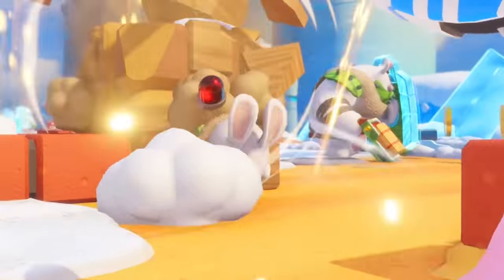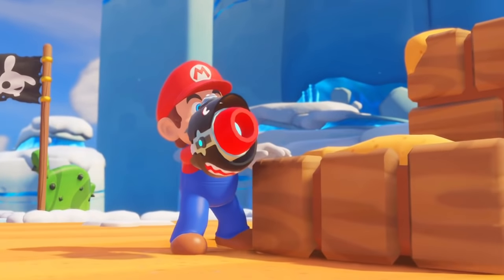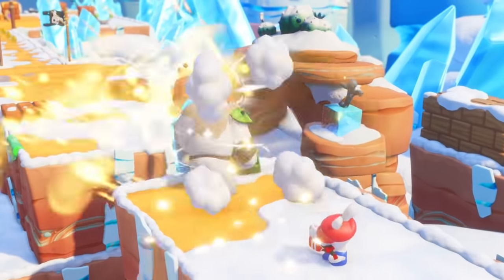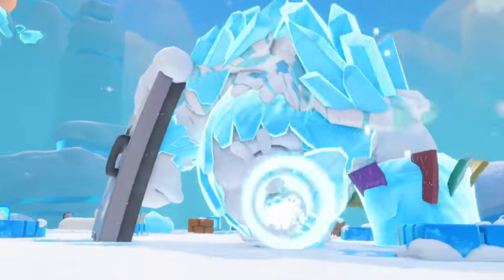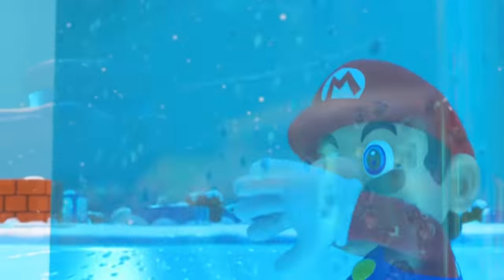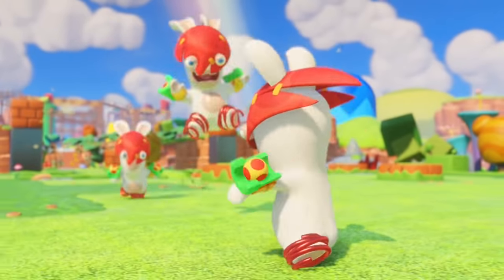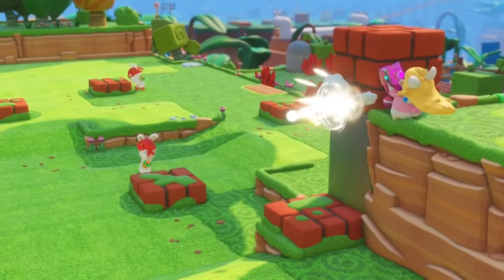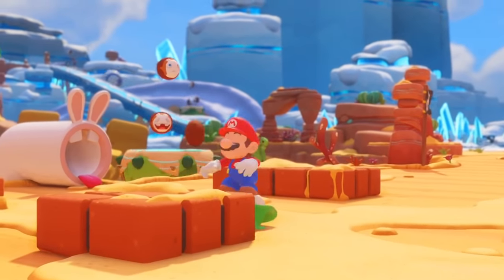To help you on your treacherous journey through the corrupted Mushroom Kingdom, I've worked with Ubisoft to create two guides — one for each of the game's characters, and one for dealing with each of the game's bosses. Today's character guide will go over each of the game's playable characters, along with an analysis of the game's weapons, effects, abilities, and skill trees. We're going in the order that each character joins your party, starting with the obvious.